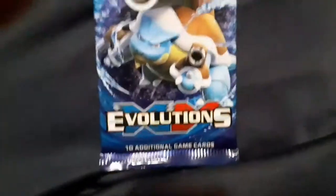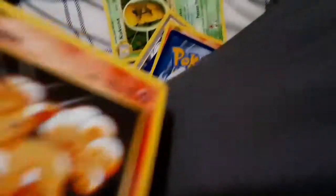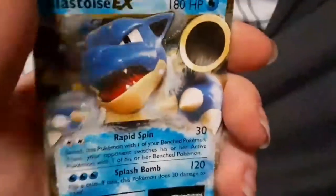Next we got an Evolution Spec pack. We start off with a Kakuna, a thing, another thing, Rattata, Groudon - oh we got a good one! Vulpix, Sandshrew reverse holo, a metal Metapod, and a Blastoise EX. Came from a Blastoise pack so only good pulls - a Dragon or holo.